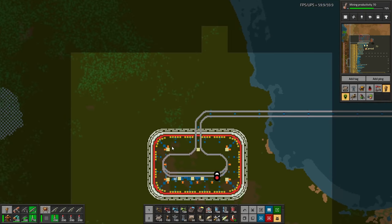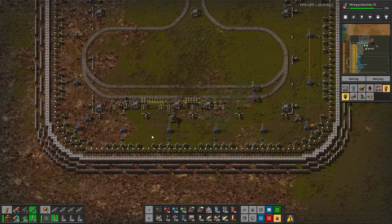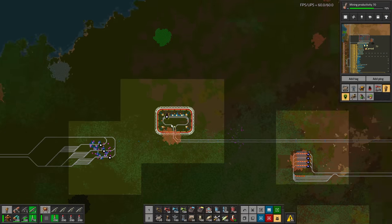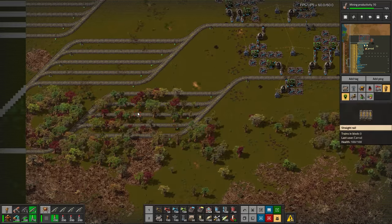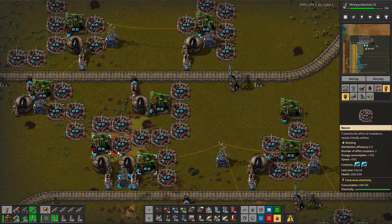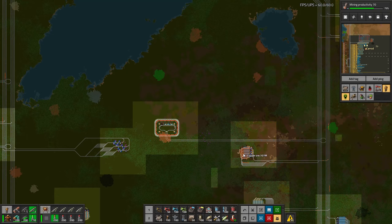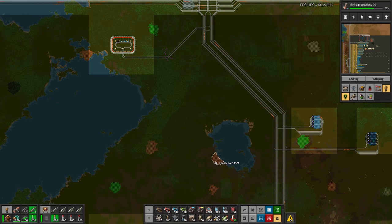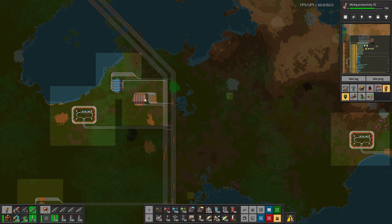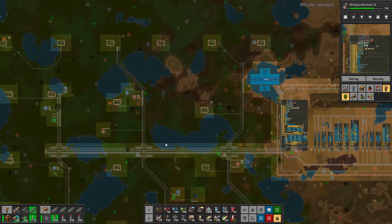These outposts spread out in the middle of the forests are a very cool look — artillery outposts, mining outposts all the way out in the forest in the middle of nowhere, speed beaconing the oil and such. The resources were bumped up — basically default settings except trees set to max and resource richness and size bumped up, but otherwise vanilla standard. Incredible base.